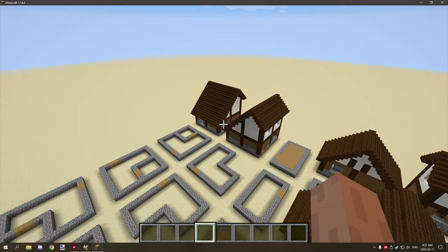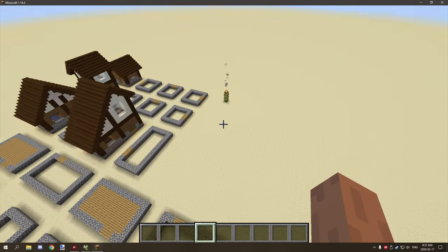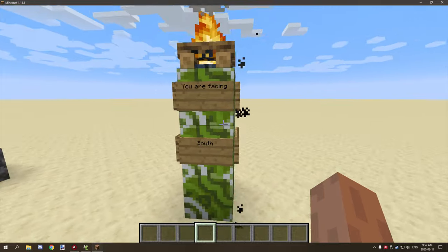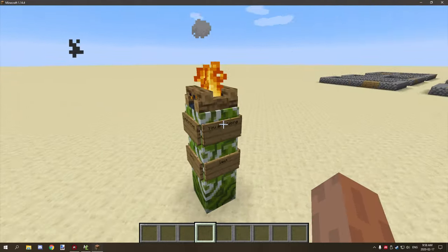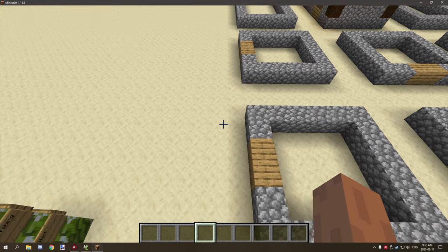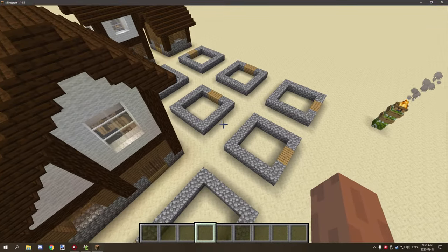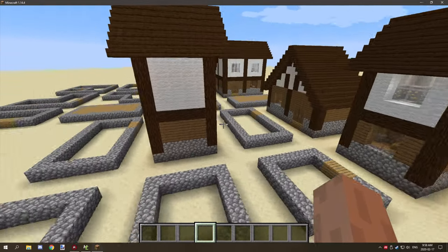The first thing we need to do is build a village from scratch that basically generates in the vanilla Minecraft world. One important thing to set up is a direction reference so you can figure out what you're going to be doing. This is facing south, this is facing east, this is facing north, and that's facing west.